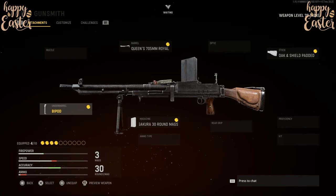First of all, for the under barrel, you need to be using the Bipod. For the magazine, you need to be using the 6.5 Sakura 30 round magazine. For the barrel, you need to be using the Queen 750mm Royal. And finally, for the stock, you need to be using the Oak and Shield Padded. Everybody who plays Vanguard knows how overpowered the Bren is, so even if you create this class, you know you will still be dominating people. Create this class and tell me if you guys like it or not.